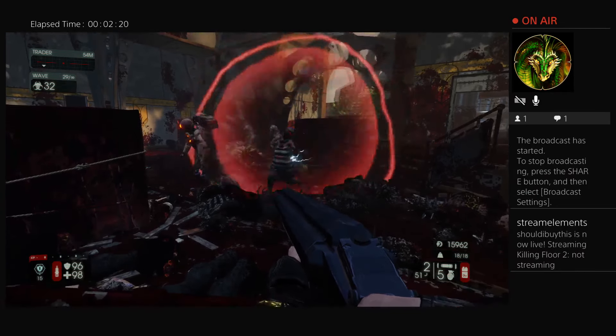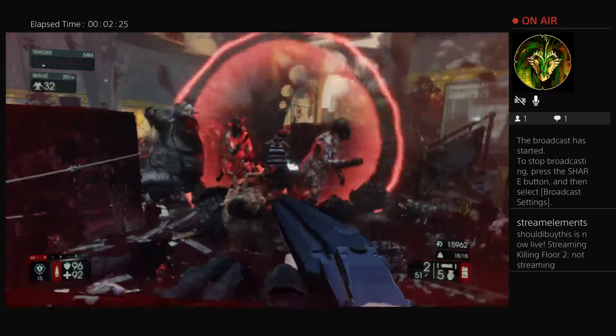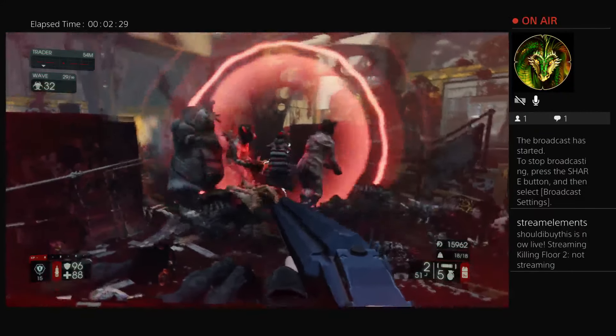That's how you become basically invincible and level up any class very easily. Go on Hard, go on Suicidal if you can handle the first couple waves, or Hell on Earth, and get those levels fast.